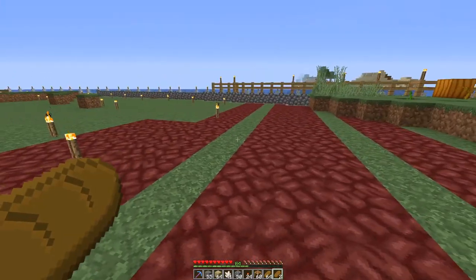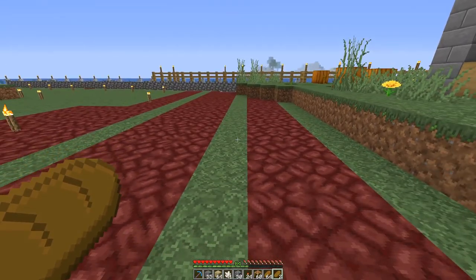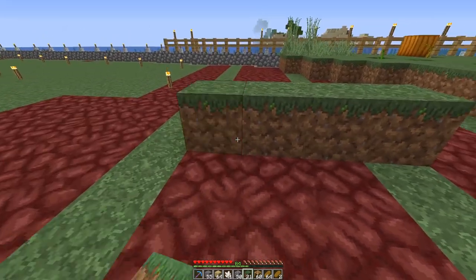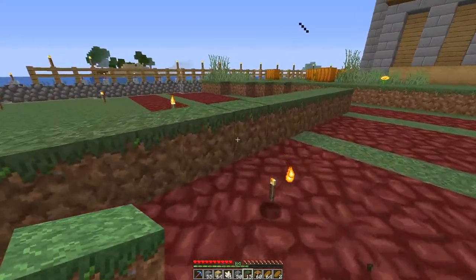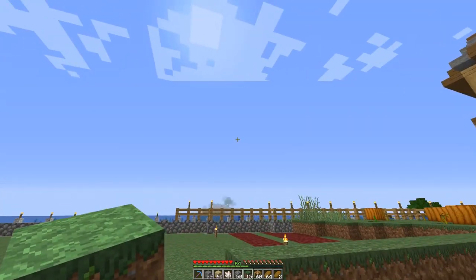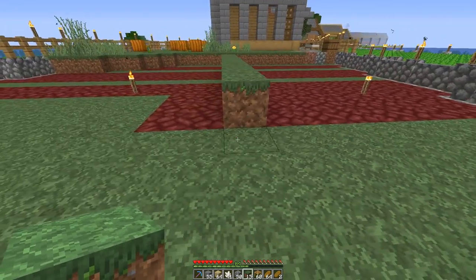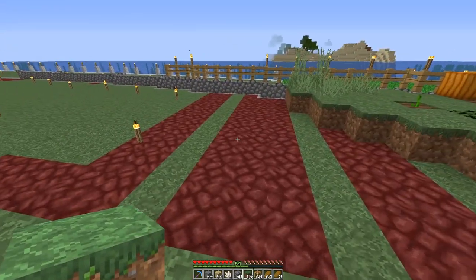I think it's going to face lengthwise this way — I want to face this direction — and it's going to have glass on the front. On the inside we're going to have chunks of dirt where the kelp is going to grow, with water above it. We're going to do 10 of those, so I'll build one building here and the other over there. The water will run into some hoppers and we'll have a collection point, maybe two collection points, and then some furnaces.